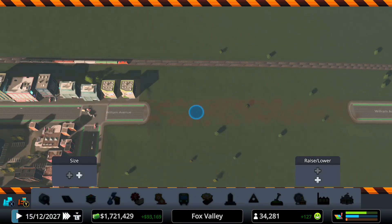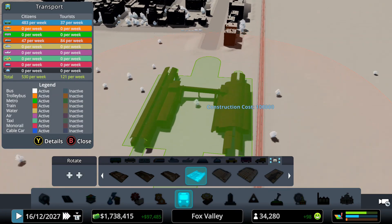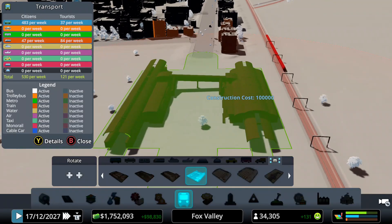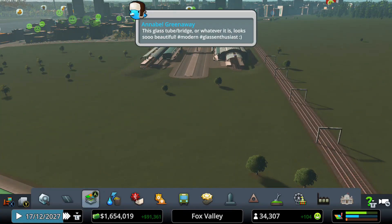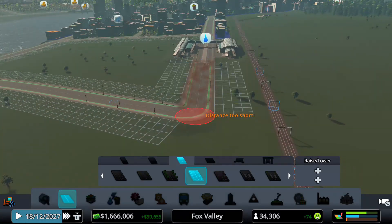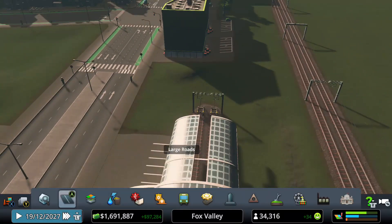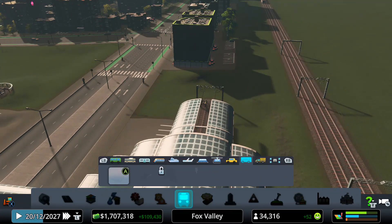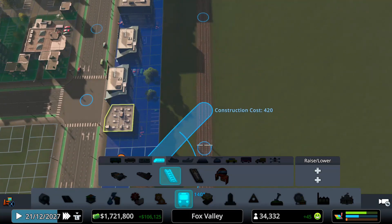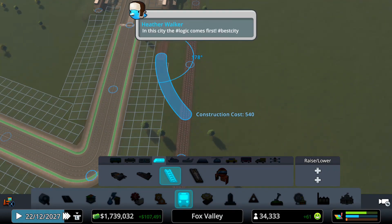I'm going to have to delete some of this road so we can insert it into our city. Now the more covered side is the train line side. Let me reconnect this. I believe this is the train line, so let's go to our train tracks and connect this up. Beautiful — I was correct, that works perfectly.